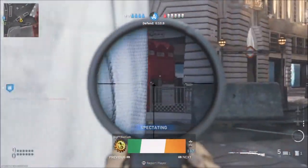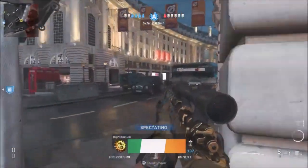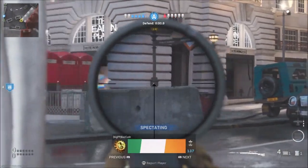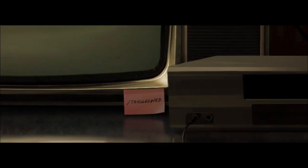In my previous video I showed off a website. This website was found by cracking a code — it was NoahJ that actually did it. If you want to know about the code, it's all in my previous video. However, today the website pawn takes pawn.tv has actually been updated and has a sticky note on it on the TV.